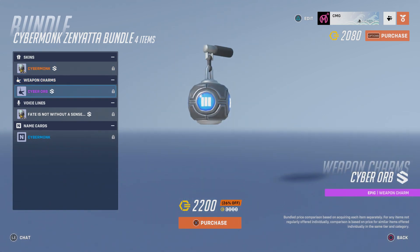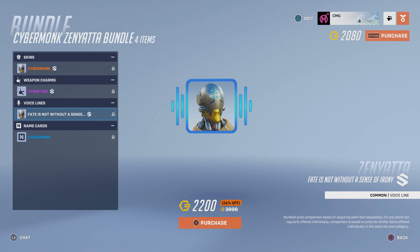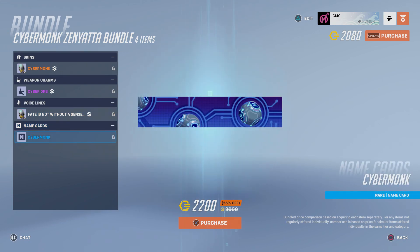There's also a weapon charm here — Cyber Orb. Oh, cool, that's pretty nice. And then there's a voice line — I can't hear it myself because I don't have any speakers on my screen. The voice line is 'Fate is not without a sense of irony.' And then there's the name card — Cyber Monk — that looks pretty awesome.